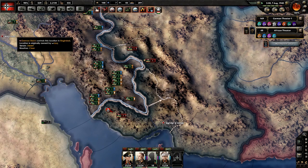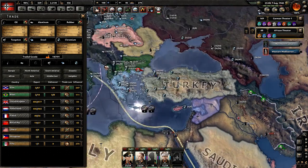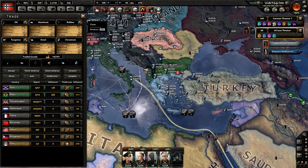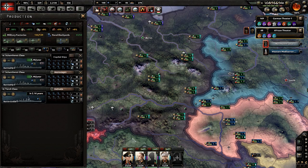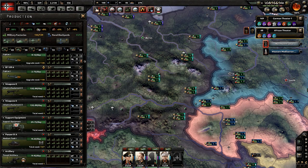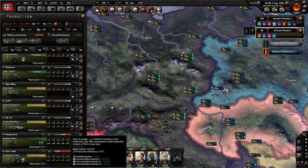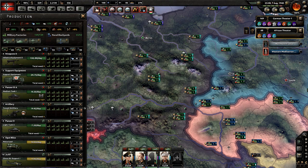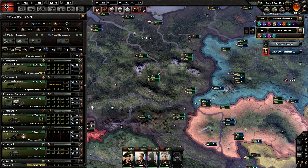We have a lot of armor in here. We still need more rubber. We have four free military factories — let's get to work on more tanks. We need quite a few military tanks, and we still need a stupid amount of infantry equipment though.